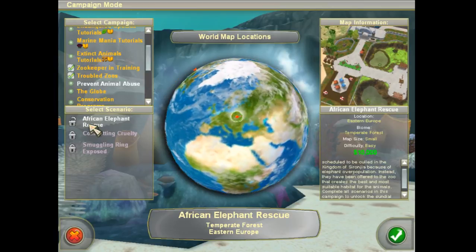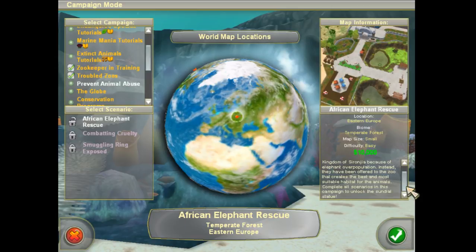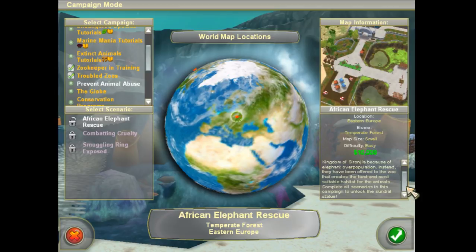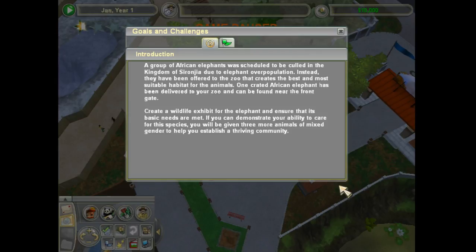And we're going to do the African Elephant Rescue. It says that it's an easy game. We start with $10,000, which I believe is fine. Let me just double check everything, make sure everything is working. Alright, Twitch app — I just streamed, I know the key is good. I'll check you in a bit. Sometimes I don't think the Twitch app on my phone actually works. Sometimes it's weird. Okay, it is working.